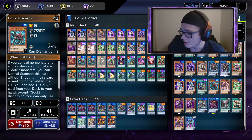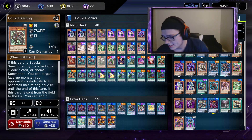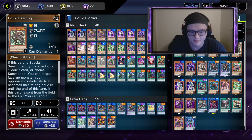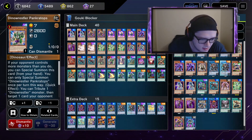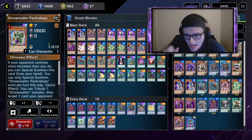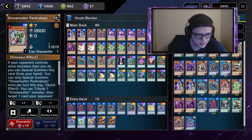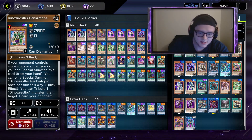Next up is Goki Bear Hug. I don't see many people playing this Goki, but I play it because of his special summon ability — if he's special summoned he can target a monster your opponent controls and reduce its ATK by half. Very nice effect. I also play Dino Wrestler Pankertops now. I tried him at first and didn't like him, but I didn't give him a proper chance. He is great — I love when he's in my opening hand.